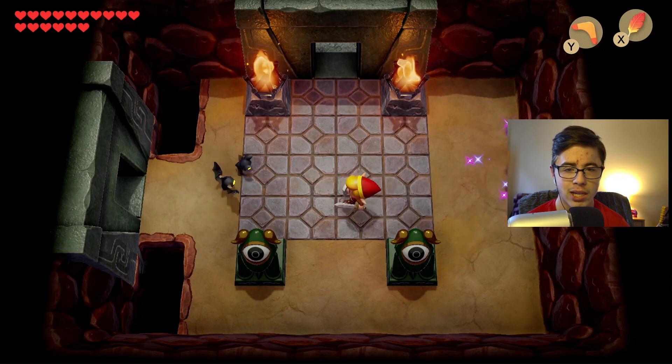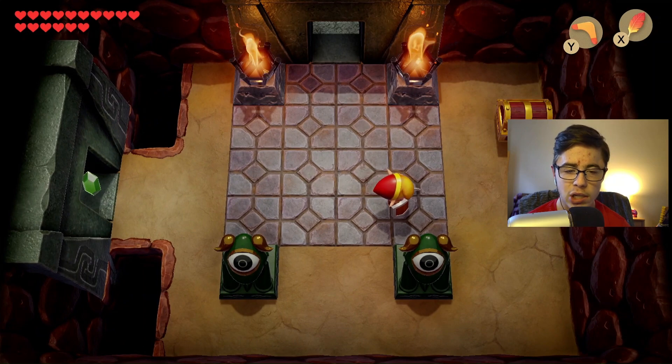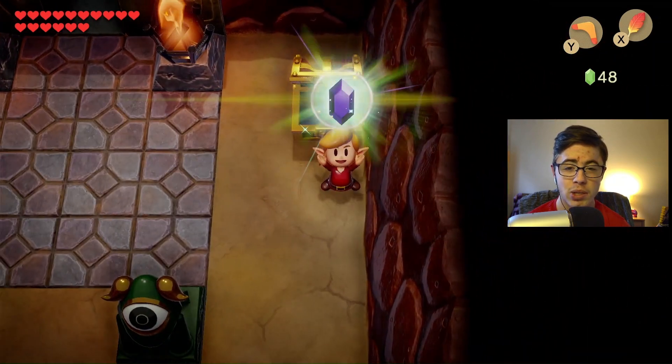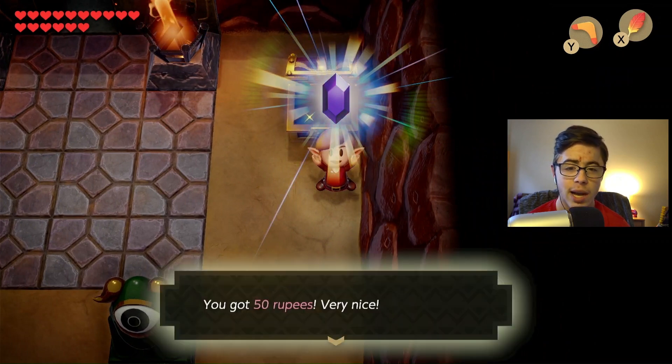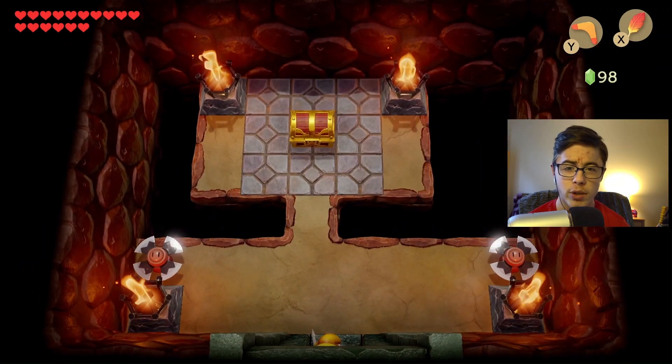Let me go ahead and just kill off these guys. There we go. Now just a little chest spawn again. Pretty sweet. Now we can get ourselves something else, which I think is going to be just rupees. Yep, 50 rupees this time. Nice — very nice. I'll take the 50 rupees any day.